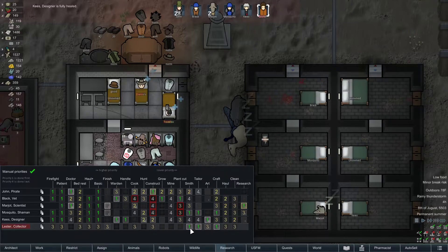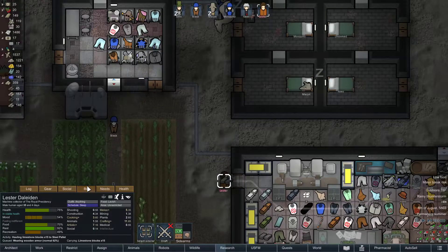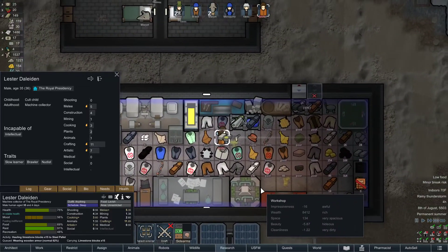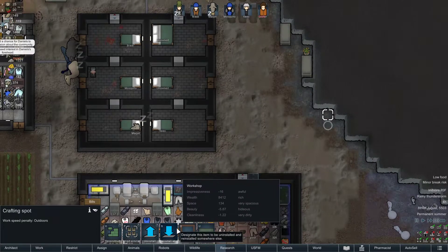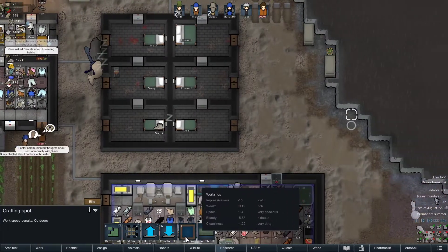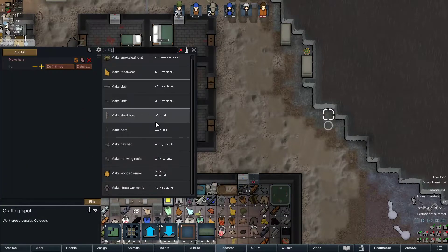Got us a permanent crafter. Construction at three. Mining and plant cutting at four, four — put you at three there too. Cooking at four. Put you at two for the rest. We got us another brawler — we'll try to get you a good weapon. We got a crafting spot, so we can make things.